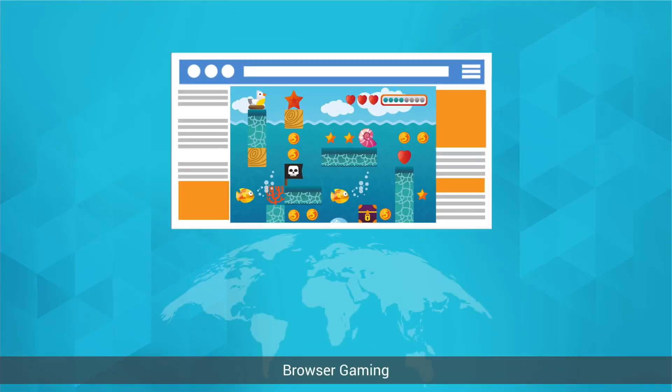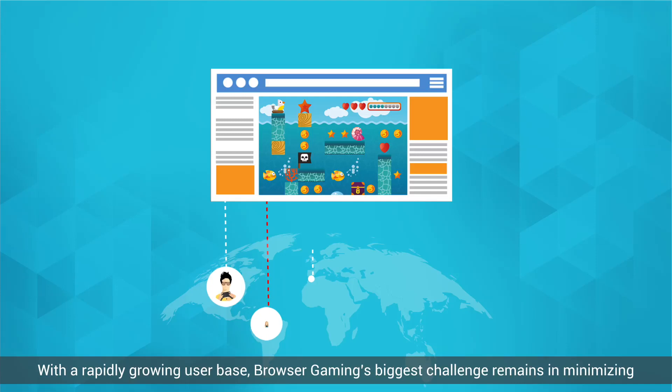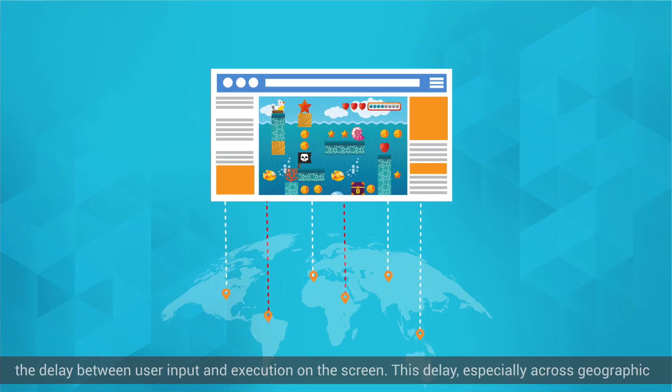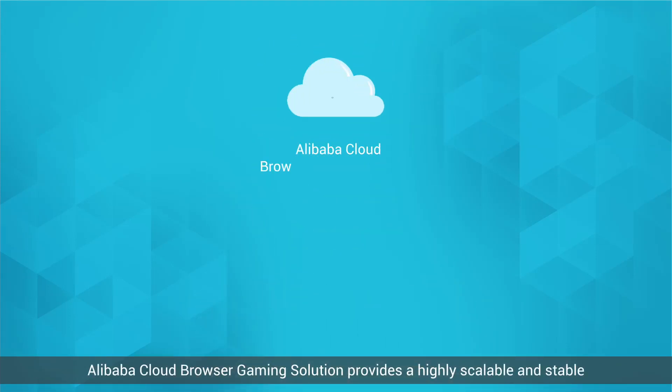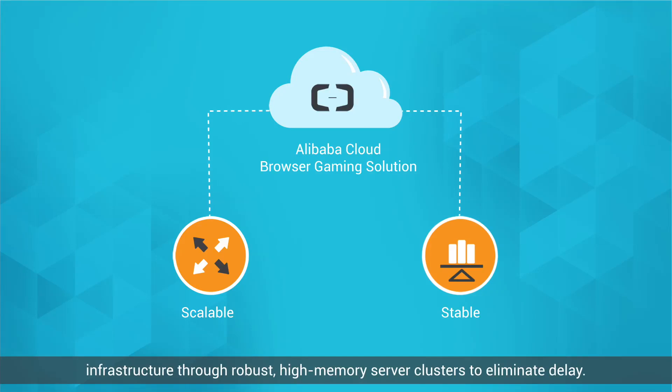Browser Gaming: With a rapidly growing user base, browser gaming's biggest challenge remains in minimizing the delay between user input and execution on the screen. This delay, especially across geographic regions, is a major concern for gamers and affects user experience as well as player retention. Alibaba Cloud Browser Gaming Solution provides a highly scalable and stable infrastructure through robust, high-memory server clusters to eliminate delay.